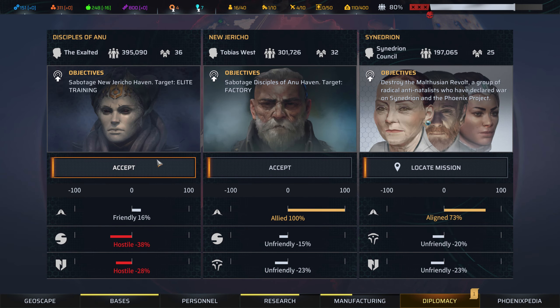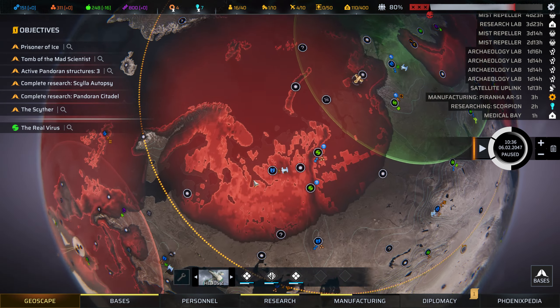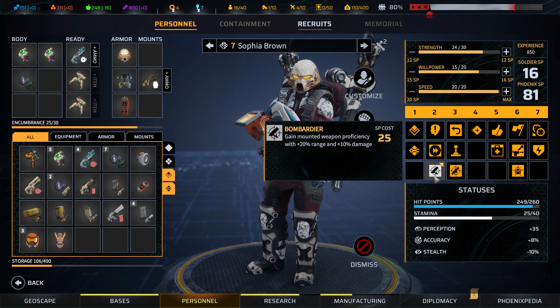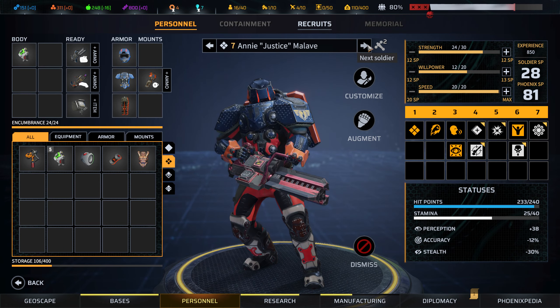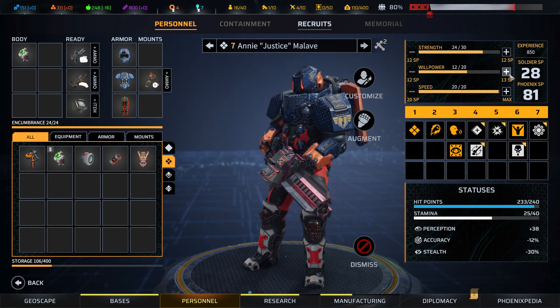If I ever get around to their mission, I might want to cross class with a berserker. You're a technician, so I think willpower is probably most useful for you. You might just be fine the way you are — I might just boost their stats.